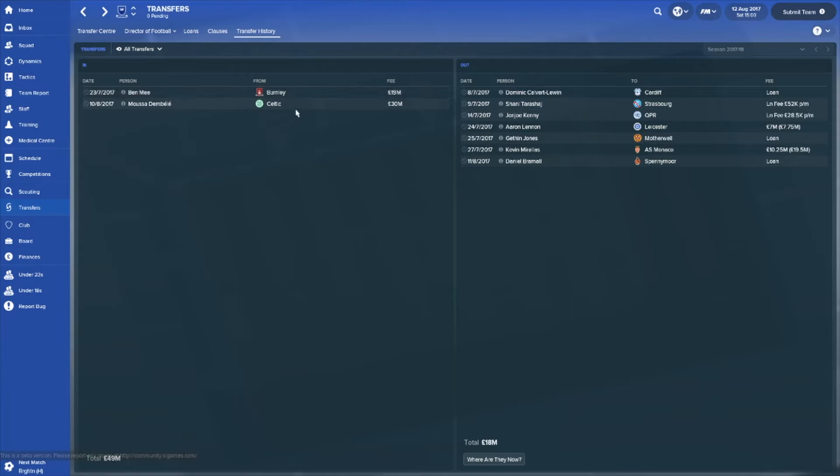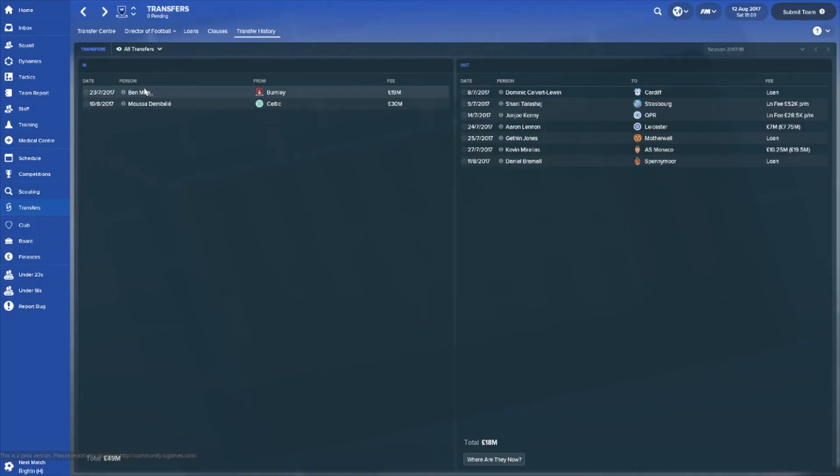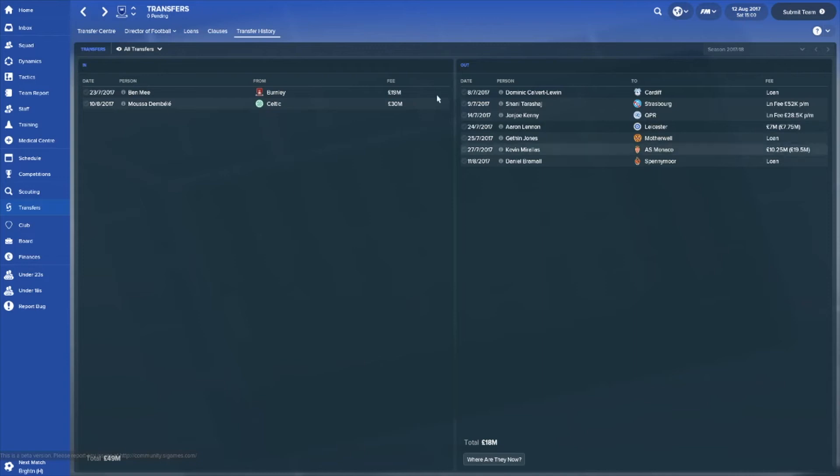On the incoming transfers, we signed Ben Mee as backup left back or centre back, because Baines is our only natural left back and we need cover in case of injury. The best signing is probably Moussa Dembele from Celtic for £30 million — an excellent player with good potential: 15 finishing, 12 first touch, 14 dribbling. He'll be a fantastic complete forward to lead the line.